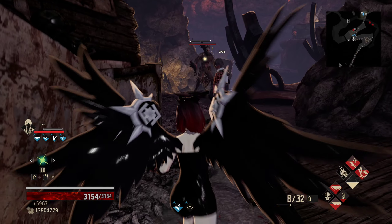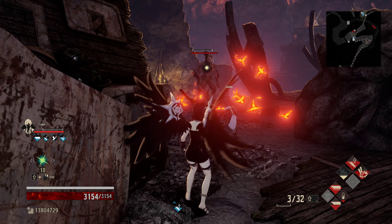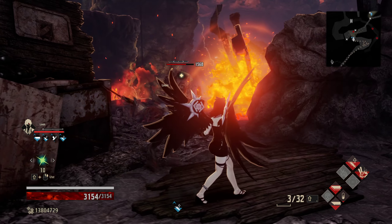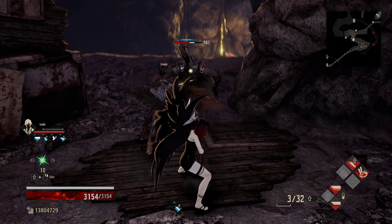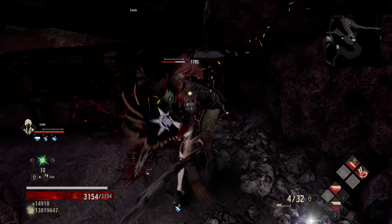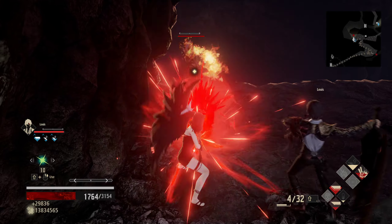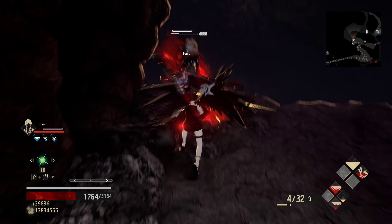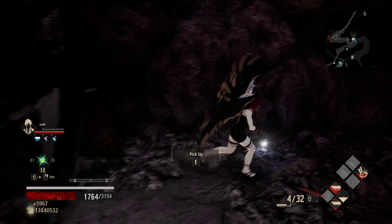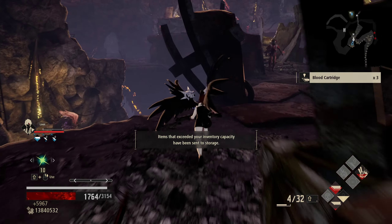This guy we can't hit from here, so we will go for our Rose Flame, and that will encourage him to get some damage there. Then we'll shoot him in the face. And that is the fella that I absolutely hate the most, as he is absolutely devastating to our health in a lot of ways. So we just go ahead and take care of him.